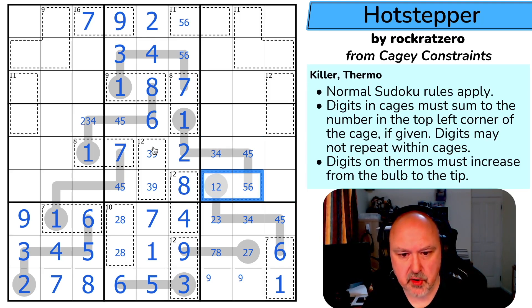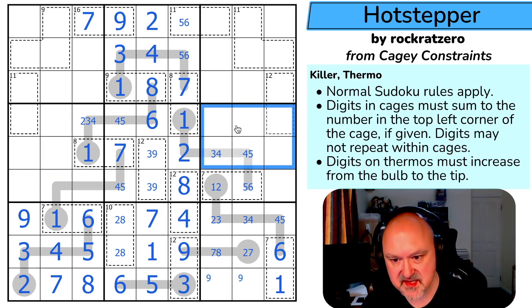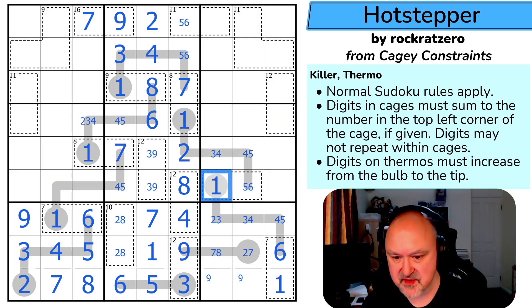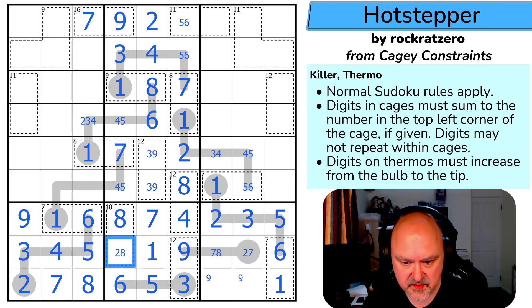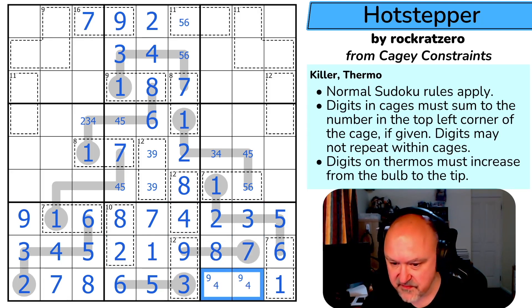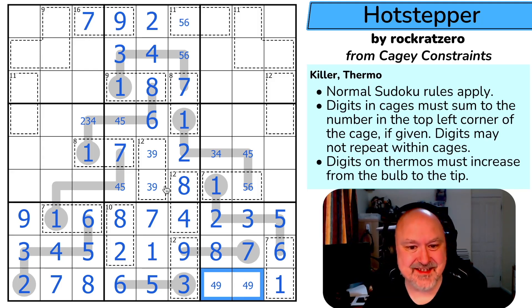This is a four-five-seven triple, but this can't be a seven because this would need to be higher, so that is a seven making that a one. This is a maximum five, maximum four — so three-four, four-five. Where's one in this box? I can't put one in any of those, or there — so that's a one. This four takes four out of those, so this becomes five-three, which makes that the two, which makes that the eight, which makes that the two, which makes this seven and eight. This is a four-nine pair.